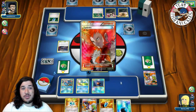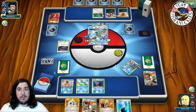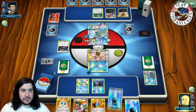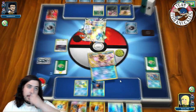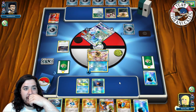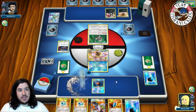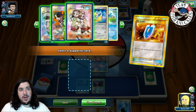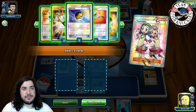He VS Seekers for Lysandre and brings up our benched Greninja — that's pretty bad for us since he can now take a knockout going down to three prize cards. We send up the Greninja Break and on our turn use Giant Water Shuriken to hit the active for 60, taking a knockout down to three prizes. We draw a Dive Ball and a Frogadier. He sends up Oranguru so we put down another Frogadier and VS Seeker for Teammates.